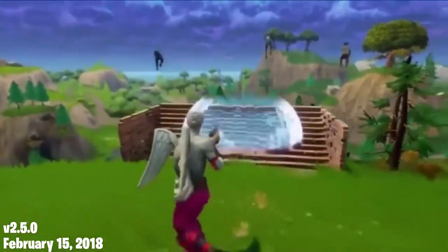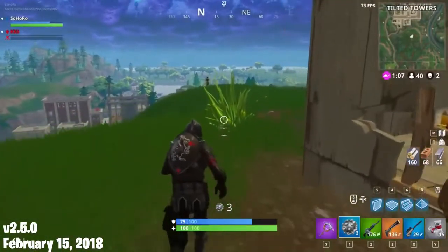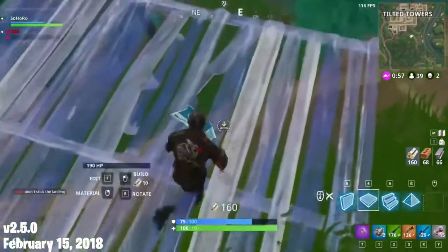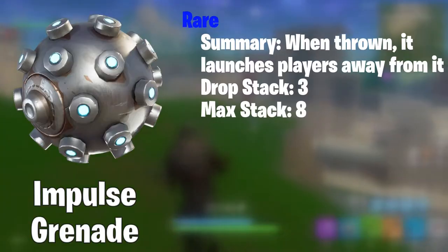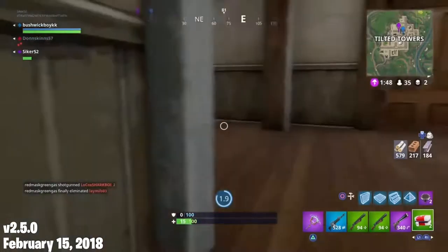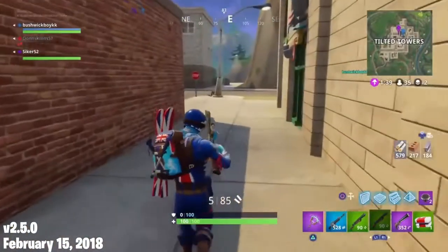On February 15th, 2018, version 2.5.0 released — the last update of the season. Impulse Grenades were released in a rare rarity. When thrown, they would explode after a bit and knock players away, which was great for mobility, though they did not stop fall damage, so you could kill opponents with them too — a very versatile and fun item. In this update, the Submachine Gun was also vaulted, since it had been buffed so many times and still remained a terrible weapon. The Assault Rifle with Scope's headshot multiplier was changed from 2.5 to 2. The Revolver now takes medium ammo instead of light ammo, and the Tactical Submachine Gun got a fire rate buff and magazine size increase.